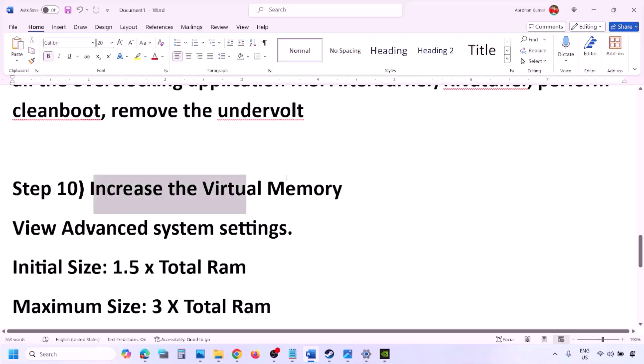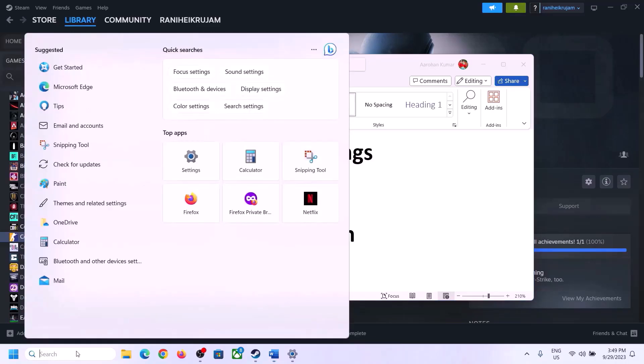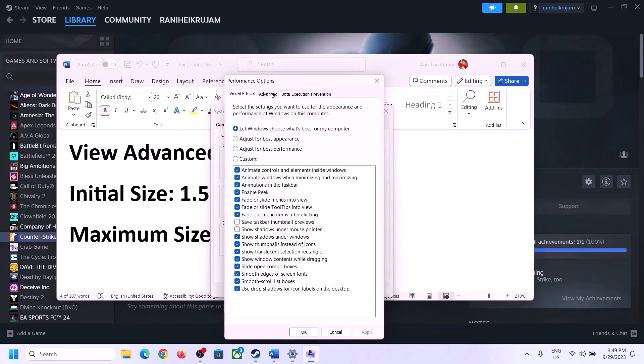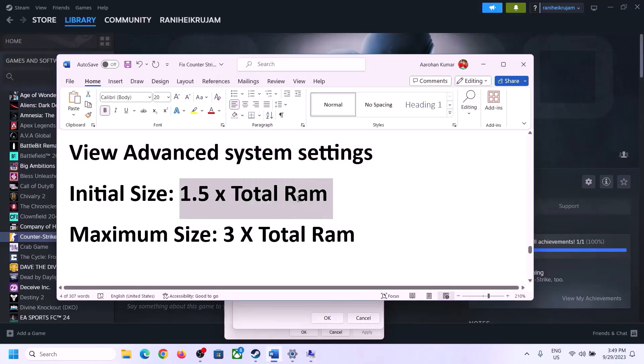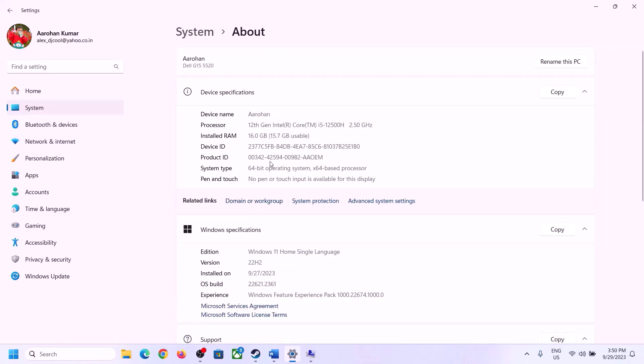The next step is to increase the virtual memory. Type 'View Advanced System Settings' in the Windows search box, open it, click on the first Settings button, go to the Advanced tab, and click Change. Uncheck the box which says 'Automatically manage paging file size for all drives,' then select the drive where the game is installed. You can check your total RAM in Windows Settings under System > About.